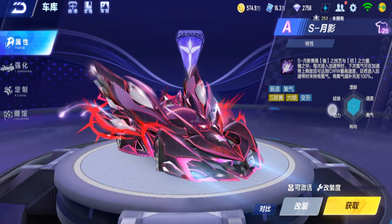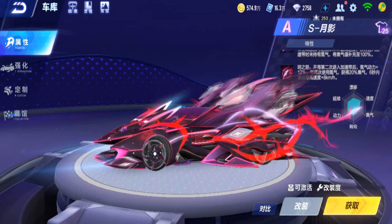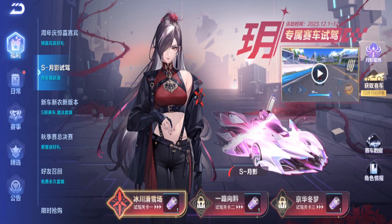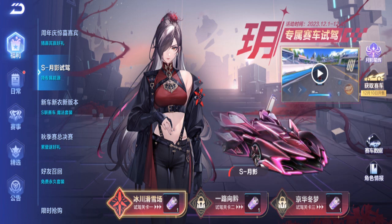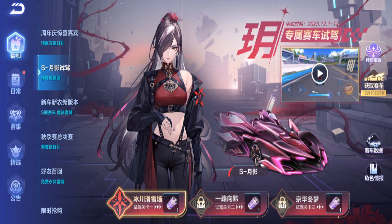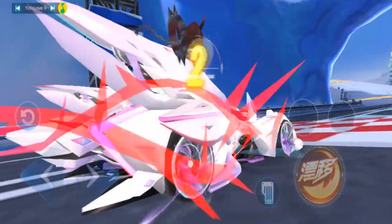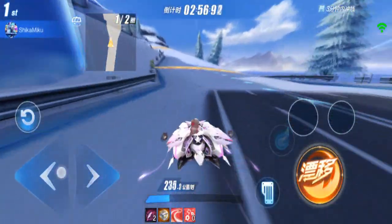It doesn't change forms — it has both Mira and US powers simultaneously; it doesn't pick one or the other. I can't see the modding yet because I don't have the car, but it's released on 10 December. We can test drive it right here — there are three maps. Let's play the first one. I believe this is the glacier ski map.